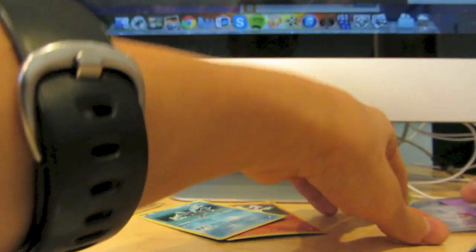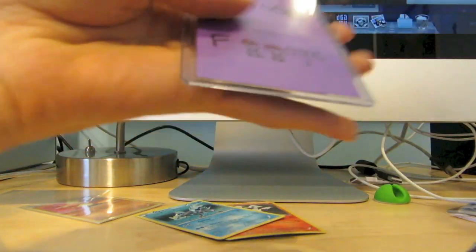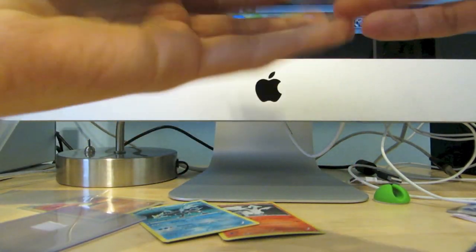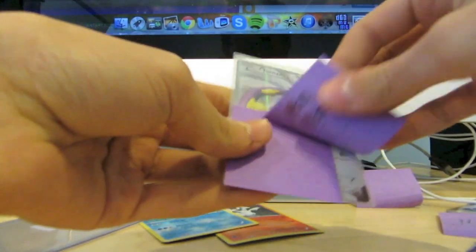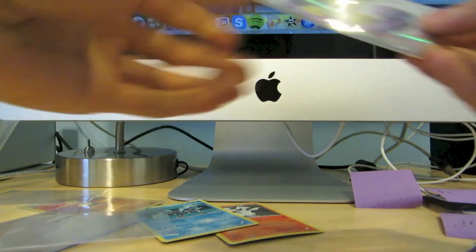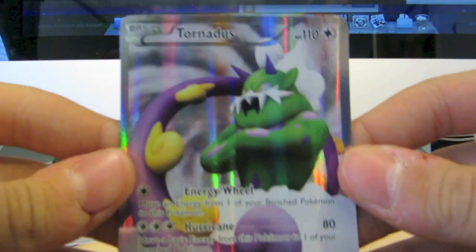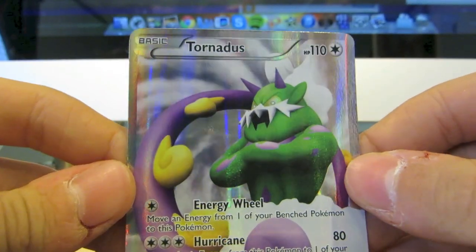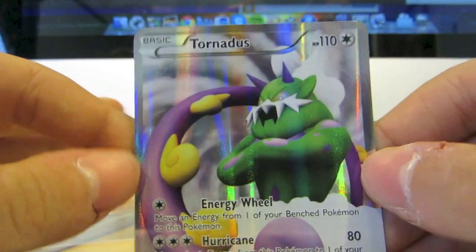And here we have the Kyurem holo from Noble Victories — awesome. And here is the card that I really wanted. Here it is — beautiful. Tornadus Full Art — epic! Now I have both full arts from Emerging Powers, so that is really awesome. Glad to finish that little mini set.